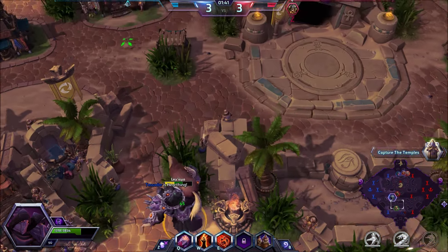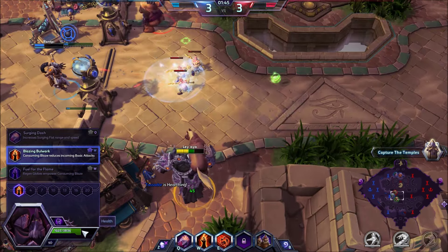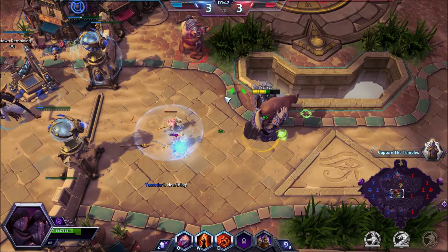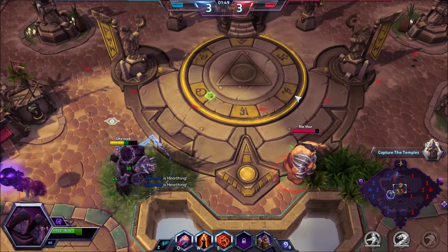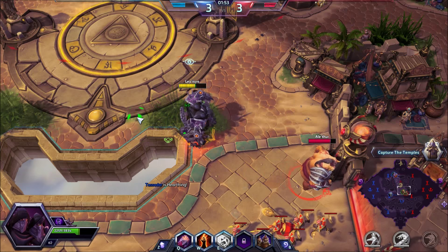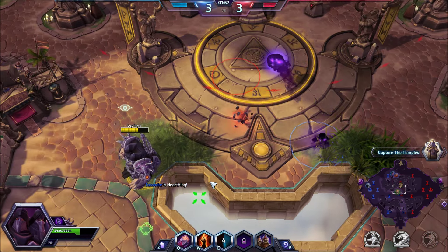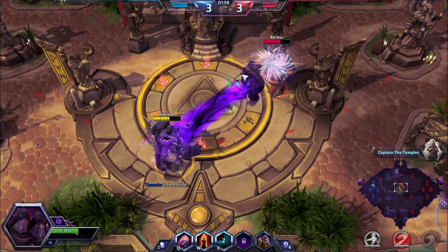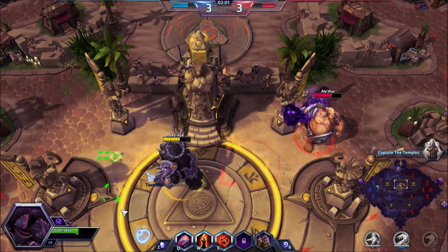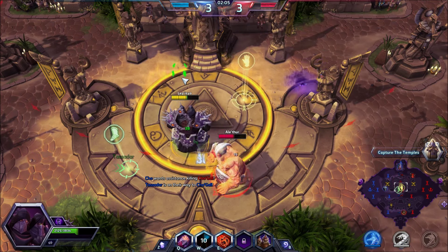Back from the healing fountain. Temples have spawned — let's go to mid and top. This build is going to focus a lot on the W ability, Consuming Blaze. A Cho'gall tries to use his Q to get away — Annie bombs out and we're controlling the temple.